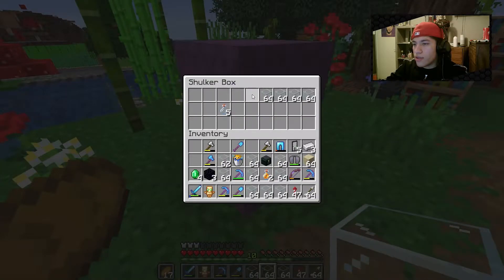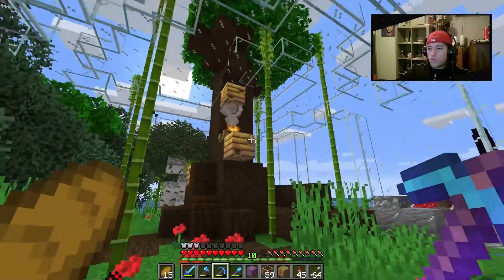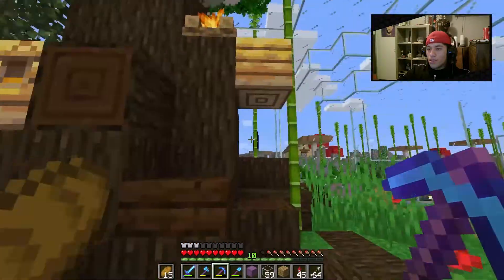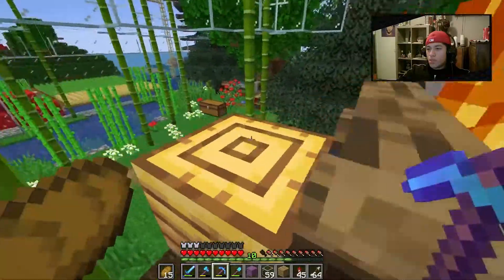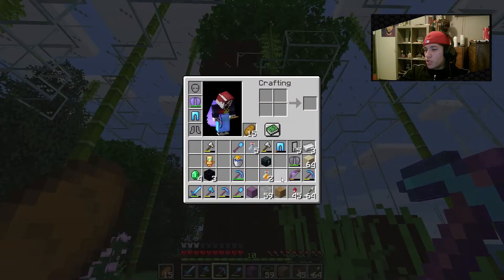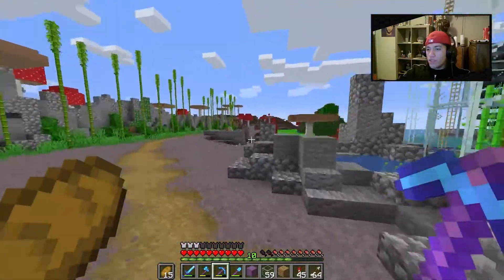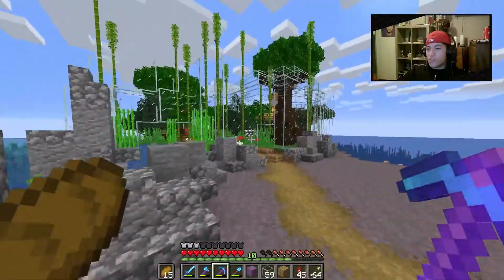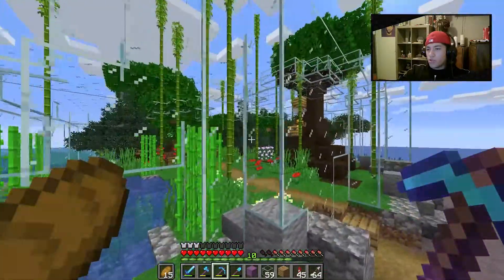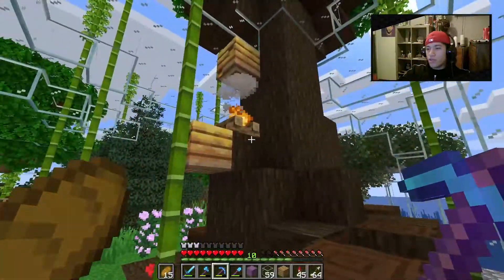I'm just going to quickly place this glass around the little island area and encase it, then release the other bees as well. We're done here — I even added a new bee nest. It has a level three, a baby, and two adults. All we have to do now is wait. It does look a bit ugly since I couldn't make it a proper dome due to trees in the way, but it works.